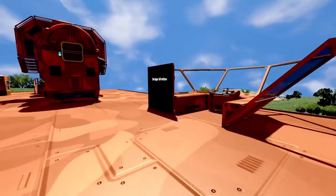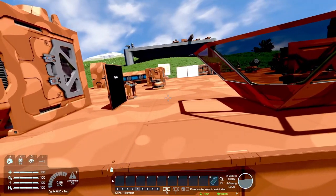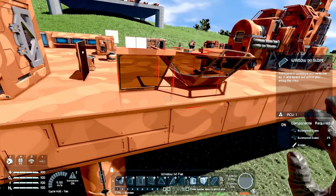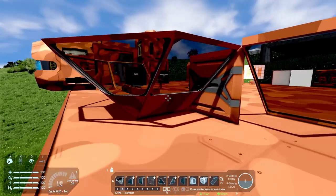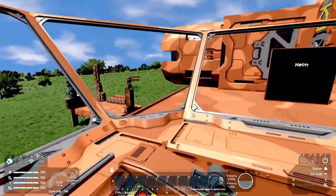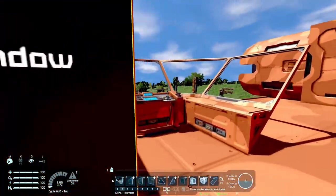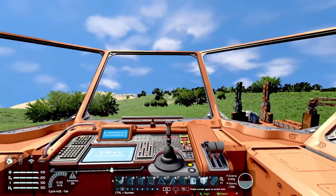Next we have our bridge windows — these are basically a reskin of existing windows, but more appropriate for a bridge view. You can have a little helm seat in here and be able to look around. There are two blocks in total: the full slant and the corner slant. I'm going to be using this a lot, especially for bridges, command centers, or docking centers.